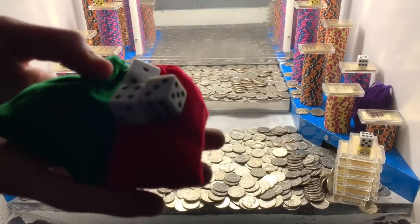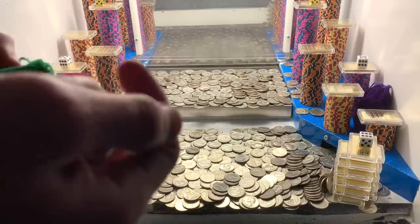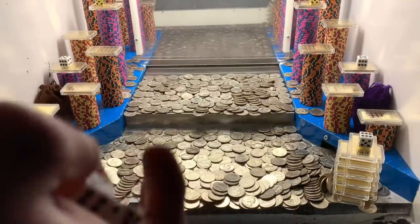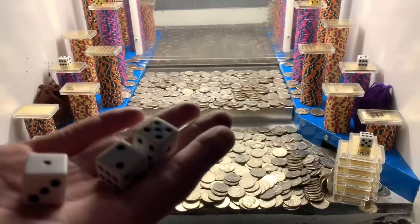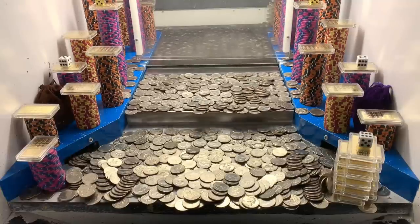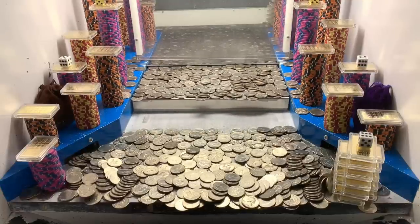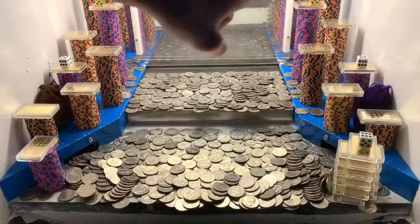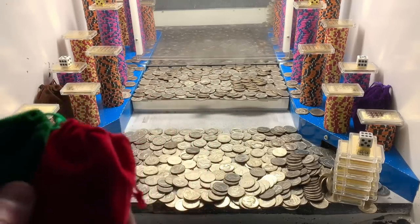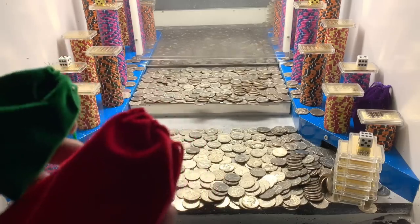We've got three of the white dice and two mystery bags so far. Like I was saying, these white dice — we get to roll them at the end of the game, and whatever they land on, my winnings will multiply by those numbers. That's how we're going to make millions of dollars off this game, because there's definitely not $20 million worth of chips in there. We've got three dice and there are six white dice total. I'm going to go ahead and open up one of these mystery bags — I think we'll start with the red one.